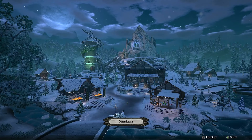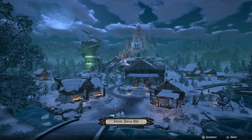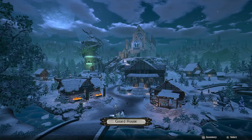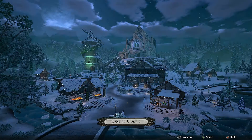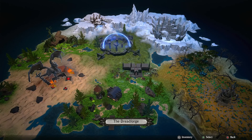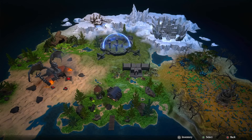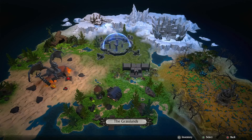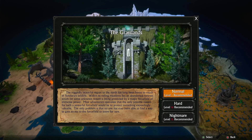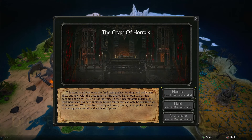So in essence, we can highlight each of the places we want to visit — we can go and buy different things like health and equipment. If we press down there it highlights the bridge and it says Sundaria, so we'll click on that which gives us the actual game world. We can click on each one — this is the Dreadforge, level six recommended, way too high. The Grasslands, level three recommended. The Crypts of Horrors, level one — here we go, we'll jump in here.